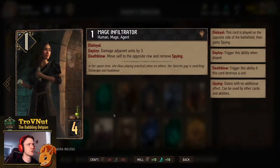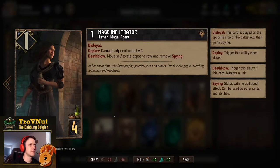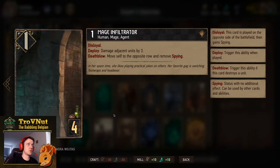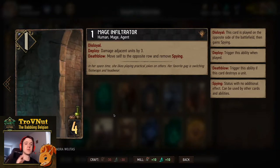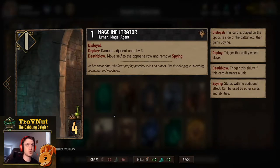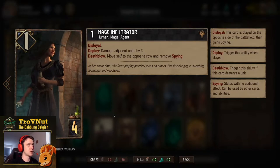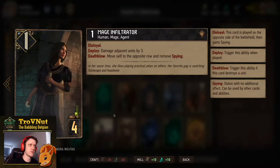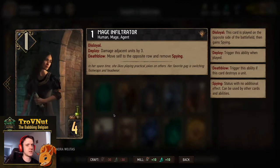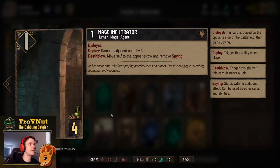First up is the Mage Infiltrator - our first disloyal unit. One power for four provisions. You put this on your opponent's side of the board and on deploy you damage adjacent units by three. If you kill any units with this ability, it moves back to your own row and removes the spying tag. Technically this gives you up to seven points for four provisions, making it great against swarming decks like Eternal Fire Disciple from Syndicate.